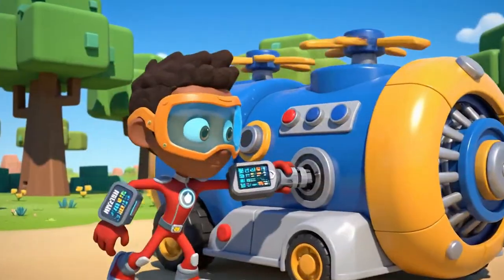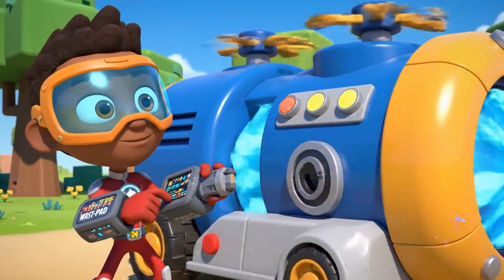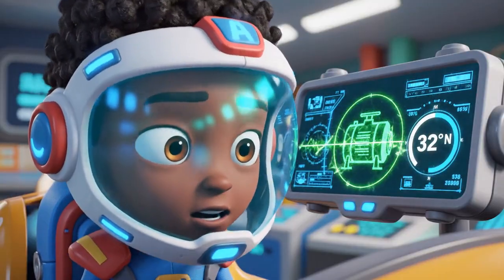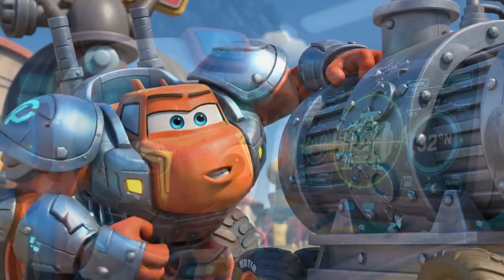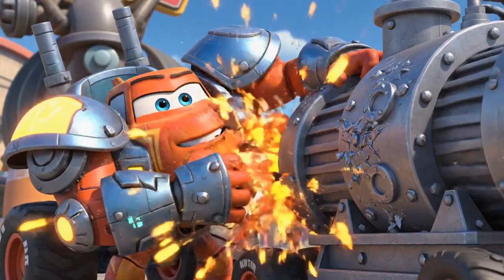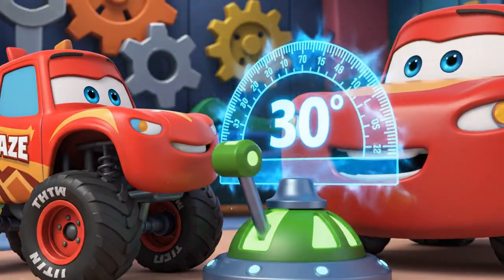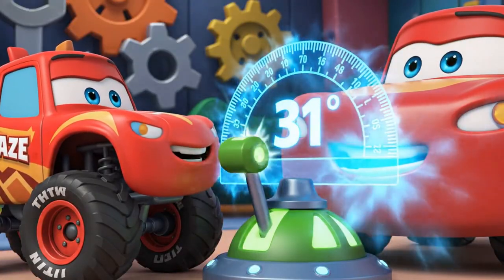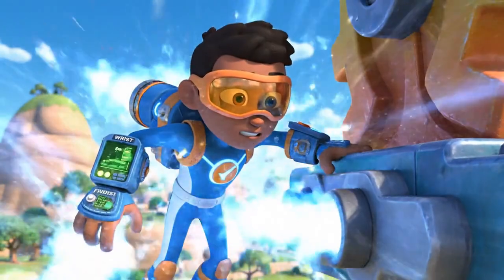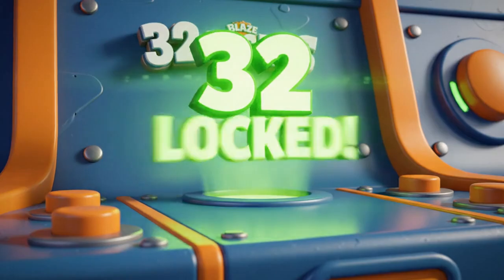Data port linked right up. Now let's get this generator powered with a little wrist pad magic. Okay, Blaze. Based on my trajectory calculations, we have to pivot the generator exactly 32 degrees north, using my suit's enhanced strength! Just a little more! 32 degrees — locked!